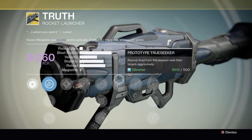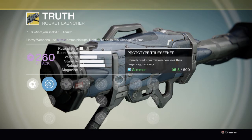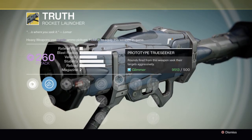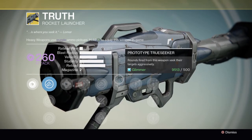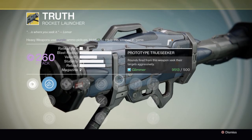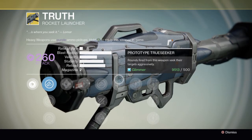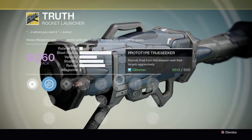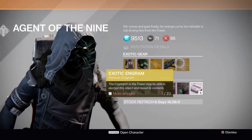Rounds fired from this weapon seek targets aggressively — this could be useful in the Crucible when enemies run around a corner. I'm not sure if the Truth is as powerful as the Gjallarhorn when you max it out. I'm still gonna max it out, and I'm gonna get a Gjallarhorn too since I don't have it unfortunately. I'm gonna try them both out and make a comparison video for you guys. Next we have more damage, and that wraps up the Truth.